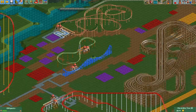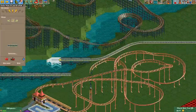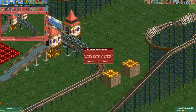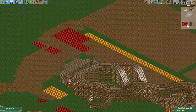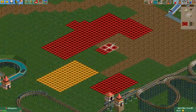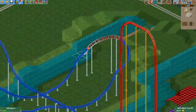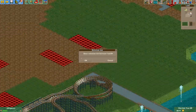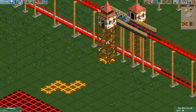First things first, after I finished the last episode I took a look at the overall park layout and noticed that the back of the park seemed like it was a little bit too far back — things were a little stretched out around the halfway point. So I spent a little bit of time shifting everything towards the front of the park by about six tiles. A little tedious, but I think it's gonna be worth it to help things look a little bit more normal.